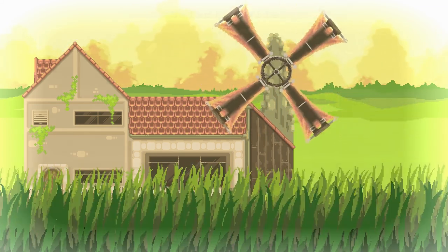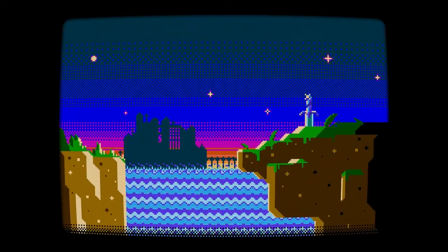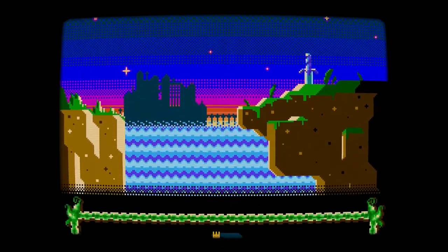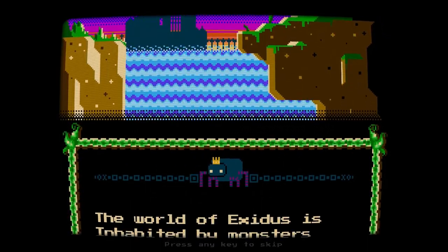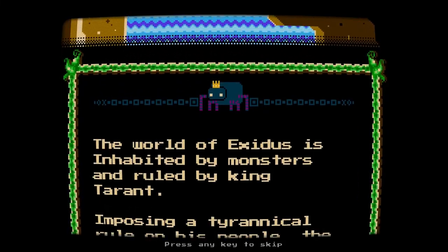Lovely little windmill there. Right away you can probably see some similarities to Legend of Zelda — you've got an inventory on the right. I haven't gone too much into it. I guess I should take a little time to talk about the game. It's called Finding Teddy 2, and it is like a Metroidvania — you explore, you get new abilities that open up new areas. What really drew me in was the art style.